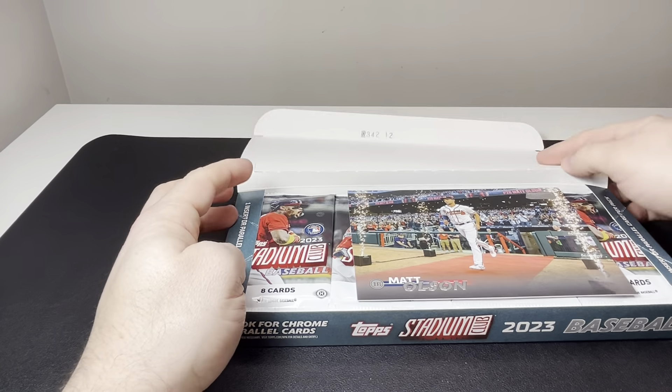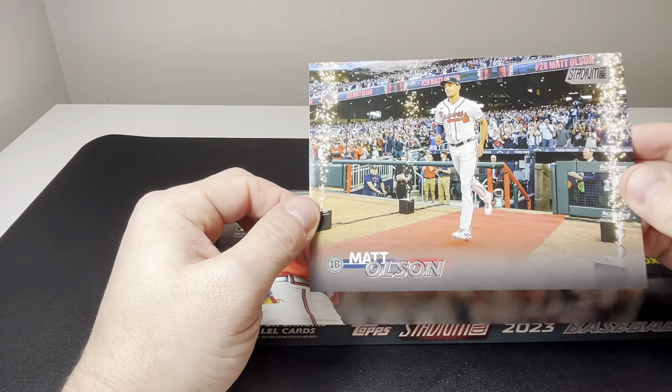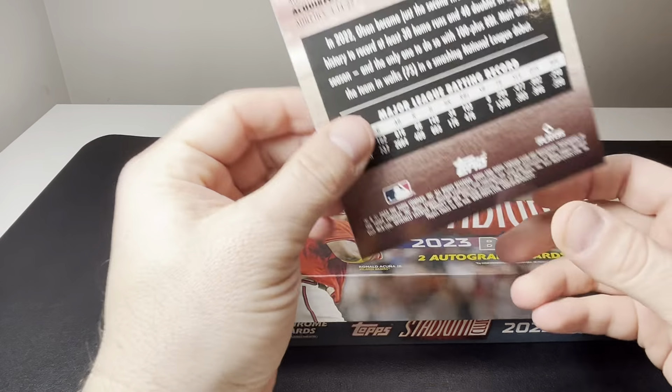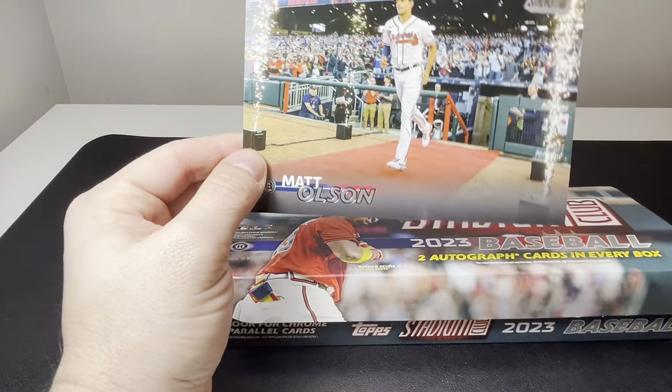The pictures, the photography is just next level compared to other sets that come out. So let's see what our box topper is here. All right, so we got Matt Olson — looks pretty good, pretty cool there with all the fireworks, must be opening day for them. That's what the back of the card looks like, pretty cool.